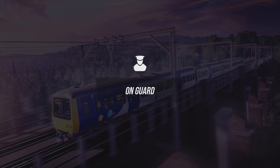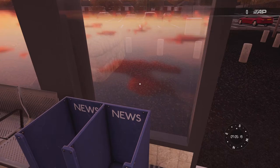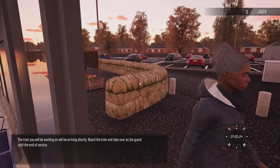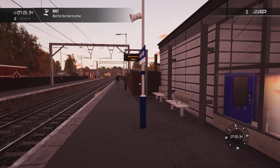Today we're taking on the role of the guard, waiting for the board of service from Manchester. We can fill some newspapers up while we're waiting. We're at Guide Bridge station, waiting for the train to arrive — and here she comes now.